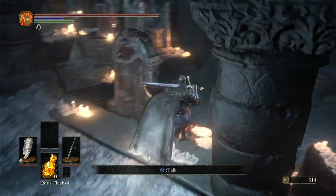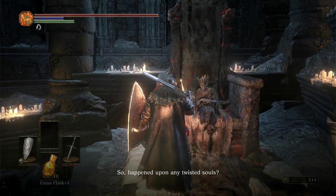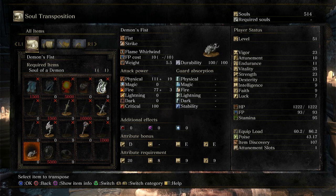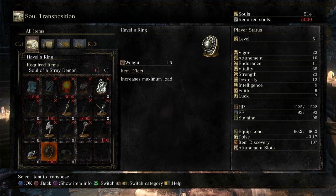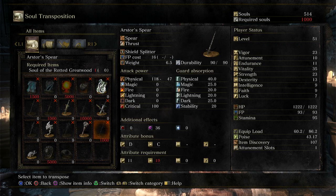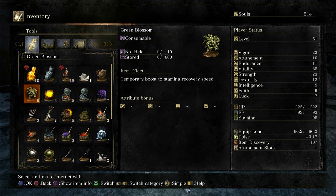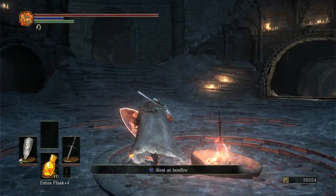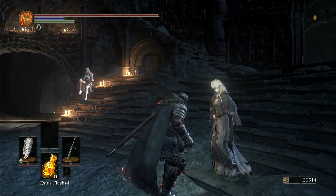Whoa, these candles are giving me PTSD. I gotta get out of here! Demons greataxe, old king's greathammer — are there any good rings? Do I already have this one? Yeah, I already grabbed those — I can't even sell them to me. I don't care about any of these. Do not be away over long. I'll be away under long — I'll be over short. Start using all of these, and then I'm gonna stand next to her so I can level up and see how much I need, because I always forget. I level up and I'm like, how much do I need for another one?